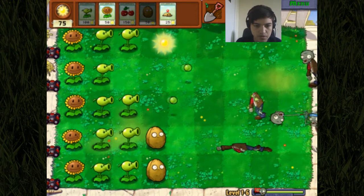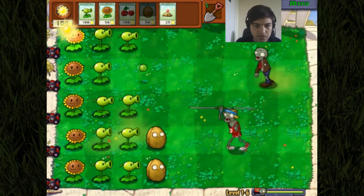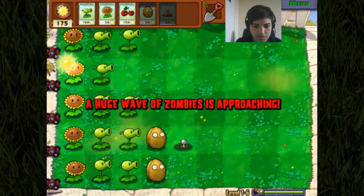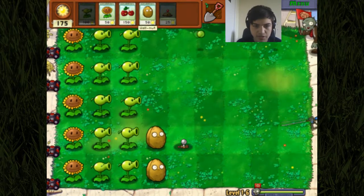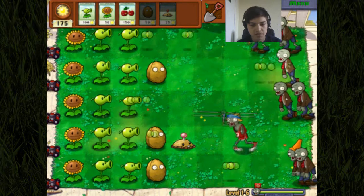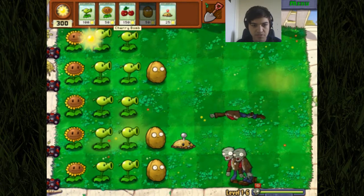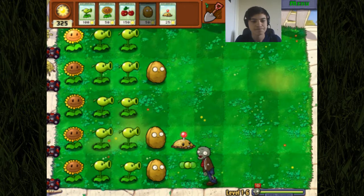Let's get to work on defending - getting these pea shooters out. And remember we do have the shovel just in case we need to dig up plants. The potato mine takes quite a while to arm itself and recharge, so it might be a good idea to put them in specific locations and wait for them to charge up. As you can see it's armed now, but when the javelin pole vault guy gets here he could just leap over it - so they're not really useful against javelin guys, but with everything else they seem pretty good. I think these are the last two zombies.